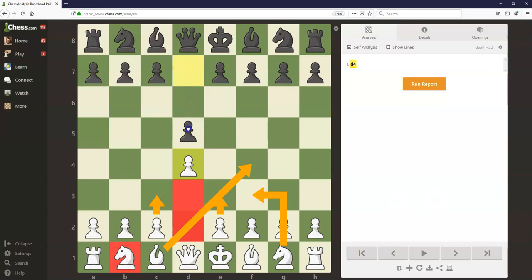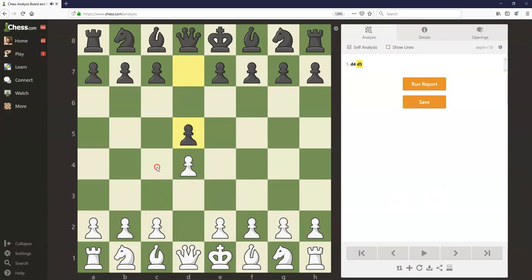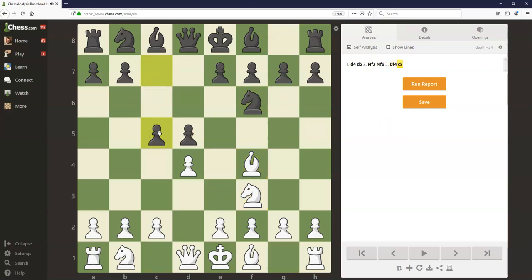Let's say black plays d5. Instead of playing the very popular queen's gambit with c4, white's just going to play knight to f3, knight f6, bishop f4. Black might choose to play c5 here, basically saying if white's not going to play c4 themselves, I'm going to go ahead and play this. Black's not really worried about white taking here because this pawn would probably be won back — it'd be hard for white to defend this pawn — but white will usually not have any interest in that and just continue with their favorite setup.